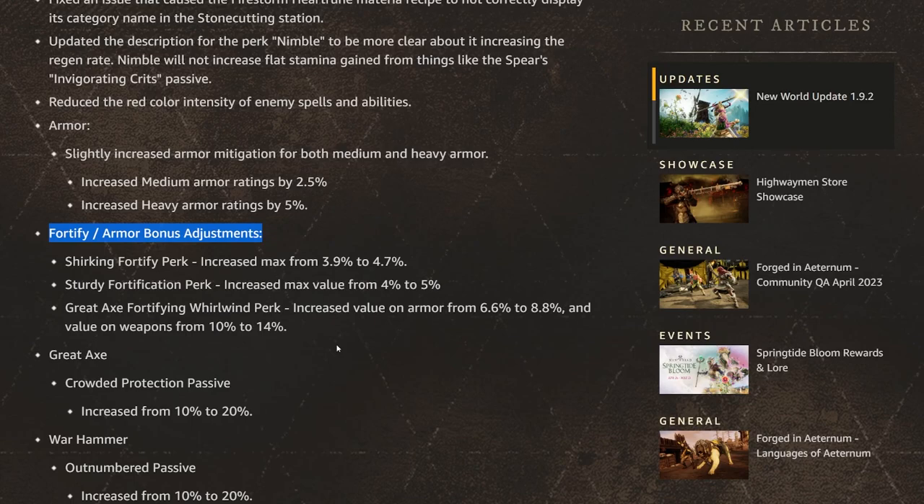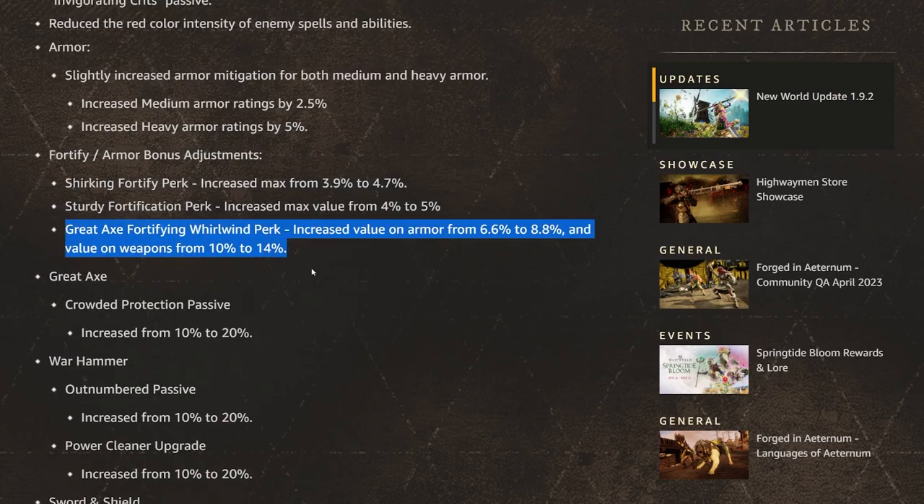They also made some adjustments to fortify and armor bonuses. Shirking Fortification is increasing its max from 3.9% to 4.7%, making it a little bit more potent. The Sturdy Fortification perk is also getting a buff — increased max value from 4% to 5%. And the Great Axe Fortifying Whirlwind perk increased the value on armor from 6.6% to 8.8% and on weapons from 10% to 14%. That's pretty big.